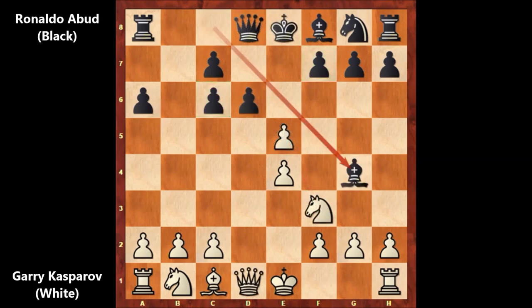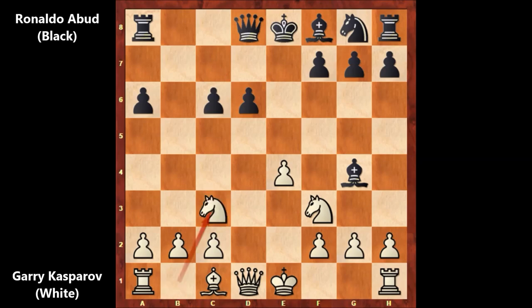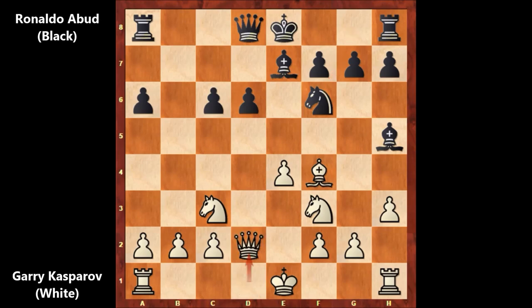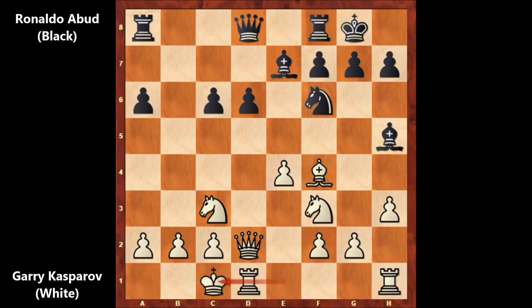So after bishop to g4, we have e takes on d6 by Kasparov, and Garry Kasparov is a pawn up. Knight to c3, bishop to e7, h3, bishop to h5, bishop to f4, knight to f6, and Kasparov played queen to d2. Then his opponent castled, and Kasparov also castled from the opposite direction — on the queen's side. Knight to e8.